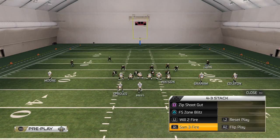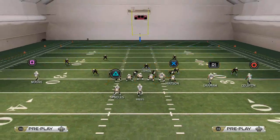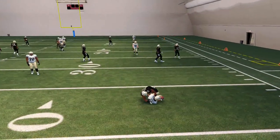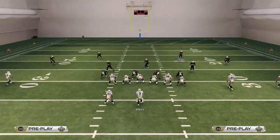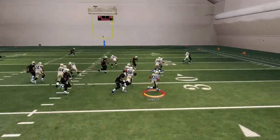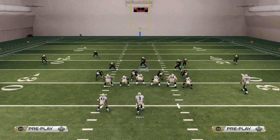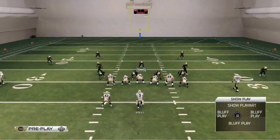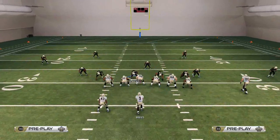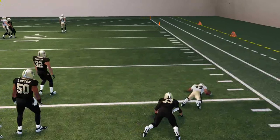I have the Sam Fire 3 in my audibles, so I'll audible to it. If we base align, spread the line, throw that flat zone out there, flinch just a little bit - watch the safety. The safety is still going to flow down there and the flat zone is still going to get out there, but the safety doesn't crash as hard. When he blitzes it's immediate, versus when he's in the hook zone it's not. If you want to stop the run, you want blitzing. If you want to be more balanced and still play the pass, you can keep a slightly softer setup.